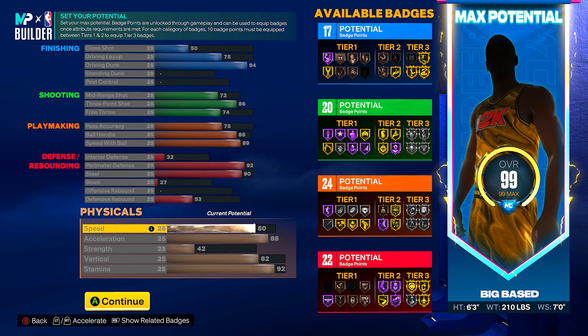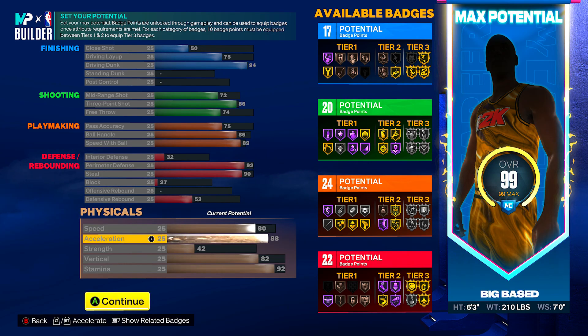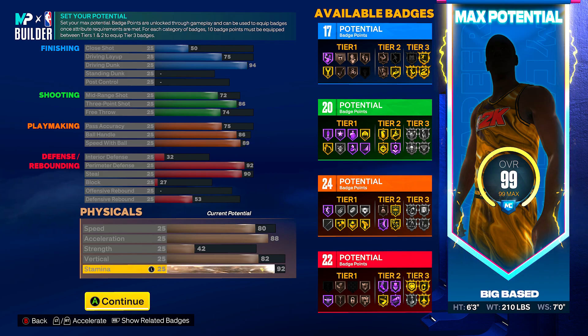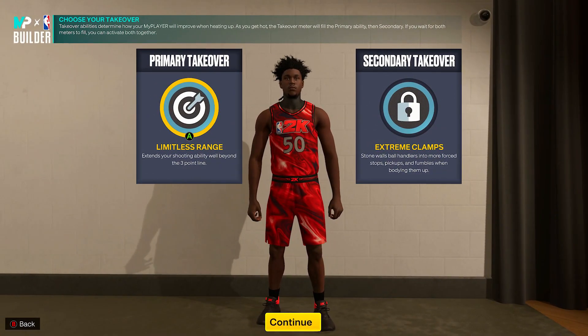For physicals, you get an 80 speed — speed doesn't matter much in this game, speed is broken. What matters is your acceleration. You've got an 88 acceleration, 42 strength, 82 vertical, and 92 stamina. If you want a small build that's really some smoke, this is the build.